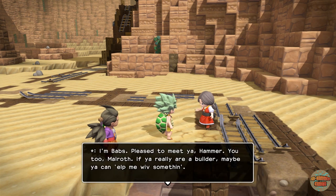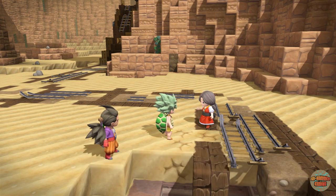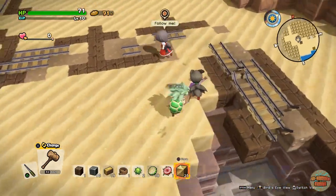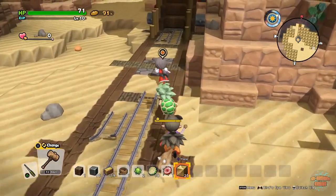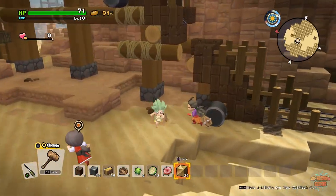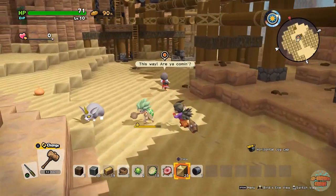The way she's talking — she needs help with something. Follow you? The place is falling apart. I'm going to get stuck again, I can just feel it. Oh, I love the look of that — horizontal log cap. I could do this on stage.